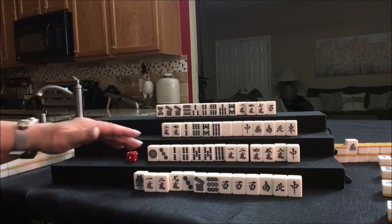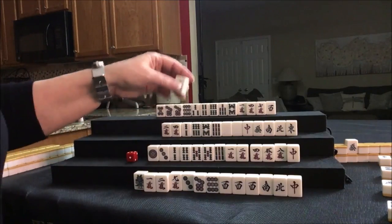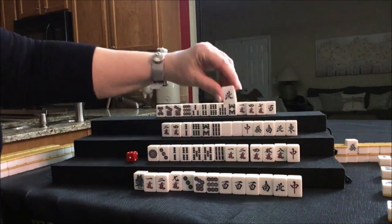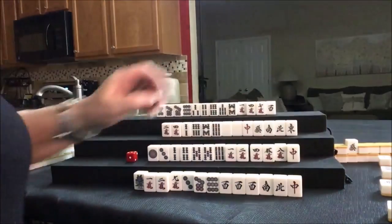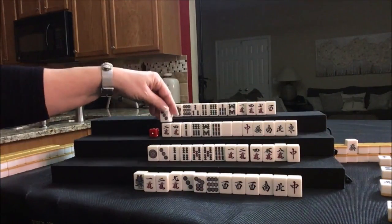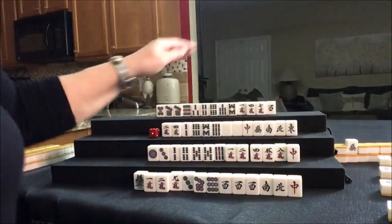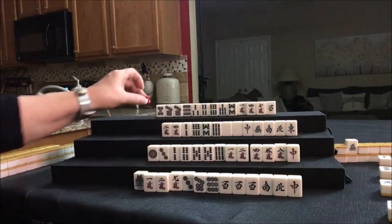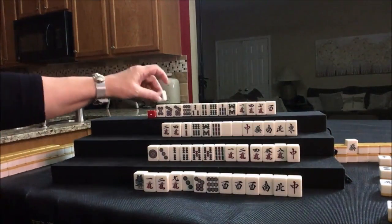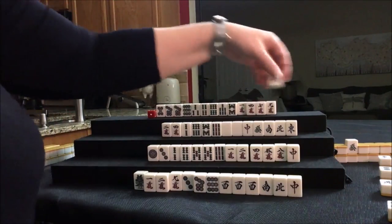8-BAM was discarded. Let's draw — North. We want number tiles there and we already threw a North. Drawing for West — three dot. We want BAMs. Three dot, nobody can take it. Nine crack — let's get rid of the West.